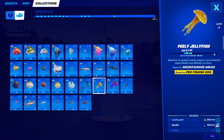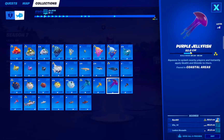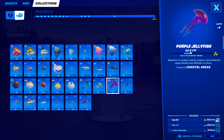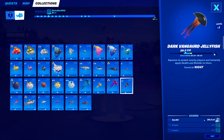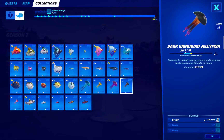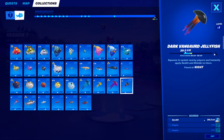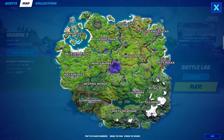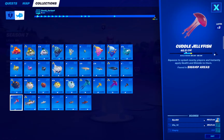We have Peely Jellyfish — found in mountainous areas with a pro fishing rod. Then we have Purple Jellyfish — can be found in coastal areas. Then we have a fish that is difficult to find with a low spawn rate — that is Dark Vanguard Jellyfish, can be found at night. I think it only spawns in swamp areas, so you can only find it in Slurpy Swamp, and it's also not an easy catch. Then we have Cuddle Jellyfish — swamp areas.